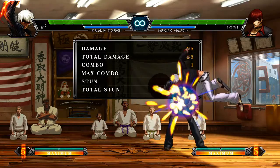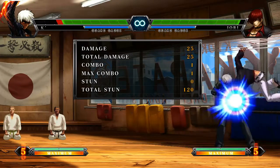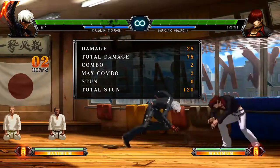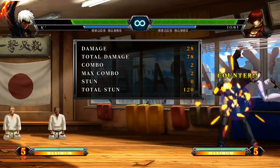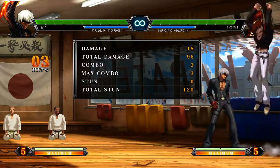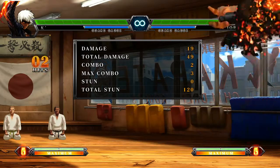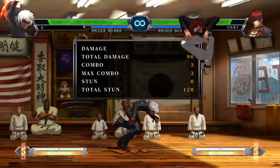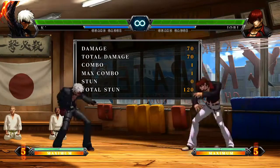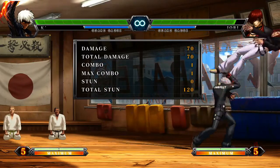I want to know how good K-Dash's jab is as an anti-air. You can pick any character and see — it's pretty fast, I can do it pretty late, it trades if I do it late, and of course if I do it really super late I'll get hit. You can test his dragon punch — if I hit really deep it won't work. Fierce DP is completely invincible but you have to do it late. Low fierce kind of trades. The general rule is: normal anti-airs done early win, done in the middle they'll usually trade, done late you get hit.